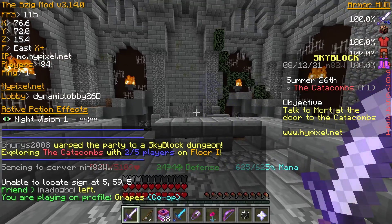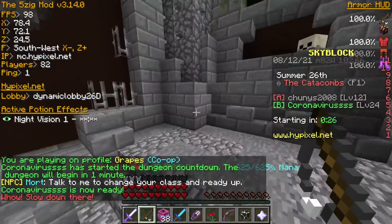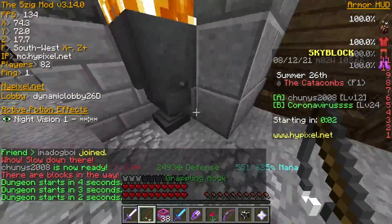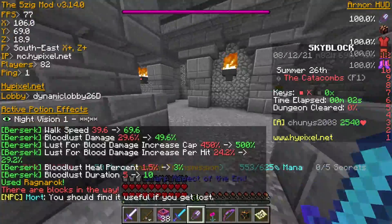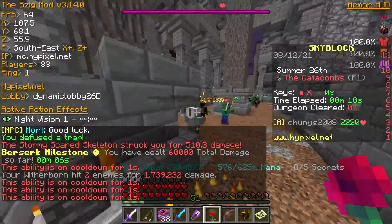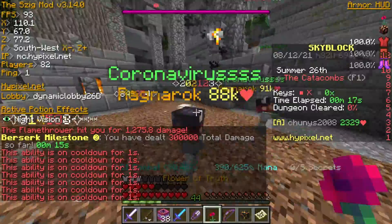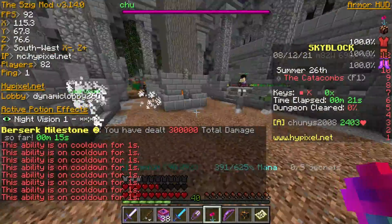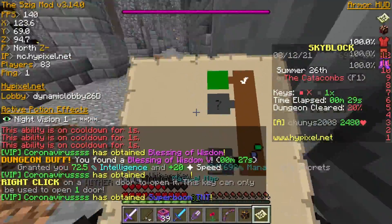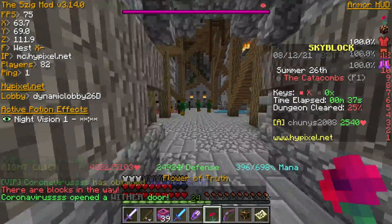This is the dungeon run continue — the starting point where, after entering your party and after the leader warps you, you end up here. This is a rush tutorial, so we're not doing S+ over here. I'm going to do this quick because we only have two people including myself. Make sure to watch out for traps — traps shouldn't be a problem for me, but they may be for you. There are three types of traps: the flamethrower, the arrow trap, and the tripwire trap.